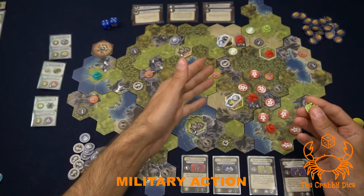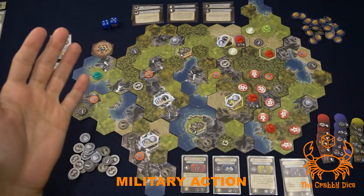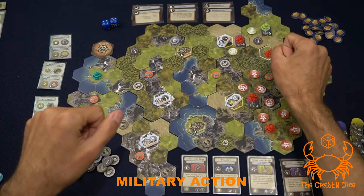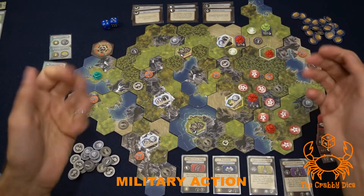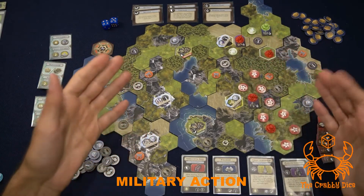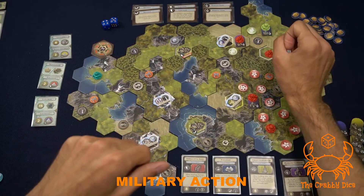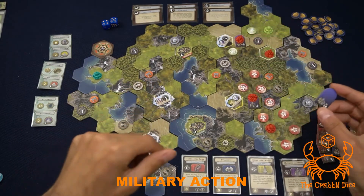If there was a wonder on a conquered city, you take it over - that opponent gives you the wonder card and you gain the new ability. For an opponent's capital, you also double the terrain defense plus any reinforced tokens. You never replace the capital with your own city; instead you steal two trade tokens from that player's focus area and add them to your own focus cards. If there were wonders under that capital, you take them over by moving them to one of your other cities.